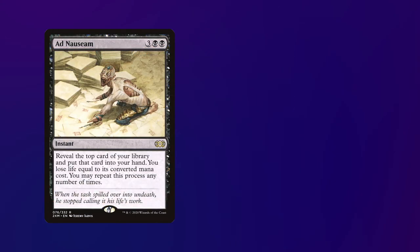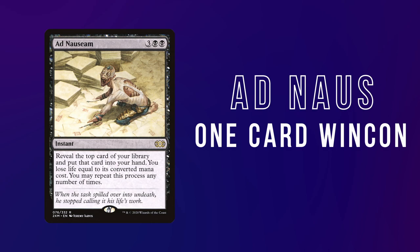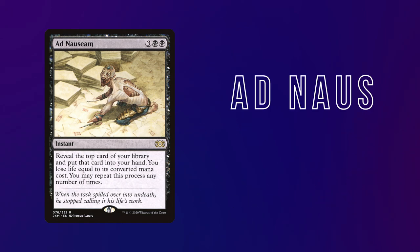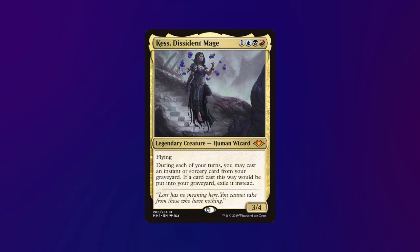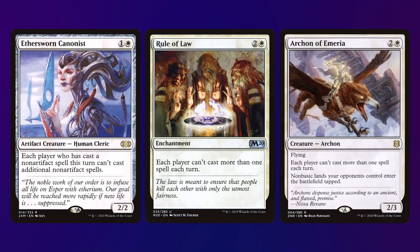Ad Nauseam, also referred to as Ad Nause or just Nause, can be thought of as a one-card win condition in CEDH. It takes advantage of the very low average mana value of cards in the format, as well as efficient mana rocks and combo pieces, allowing players to cast an Ad Nauseam, draw dozens of cards, and then piece together a win from there. This is the defining card in most turbo lists. As you may be able to tell, Grixis colors tend to be very good in CEDH with their ability to play lots of cards in a turn, tutor, hold up interaction, and present many overlapping combos. Due to these factors, Rule of Law and other cards with Rule of Law effects — cards that impose a one spell per turn limit — are very popular for stacks builds.